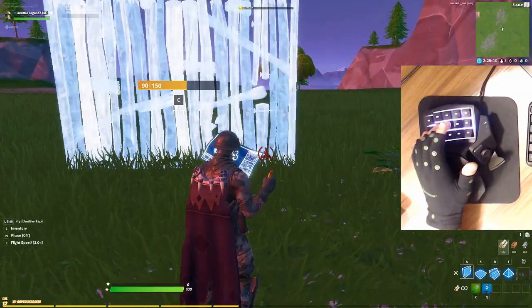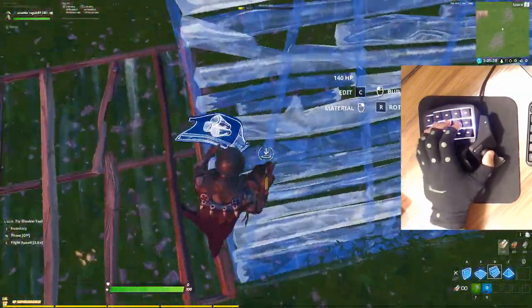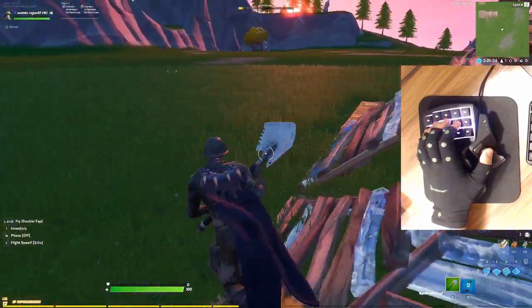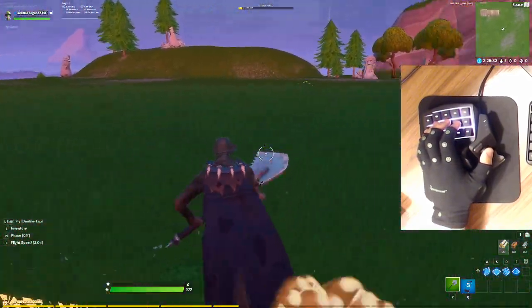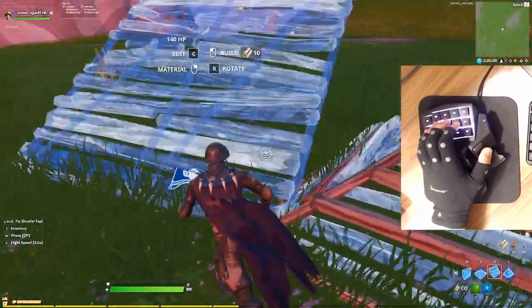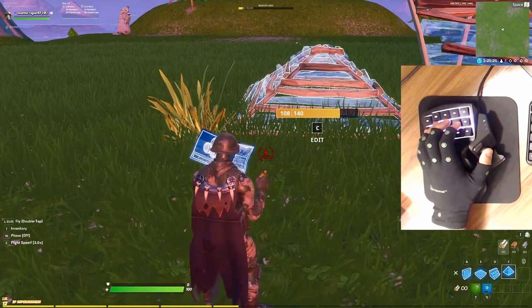Wall is A. Floor is S. Ramp is D. Cone is F. I reach between ramp and cone with my index finger, but my index finger will rest on ramp in a default position.